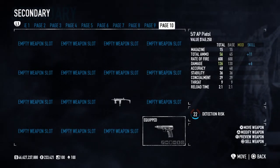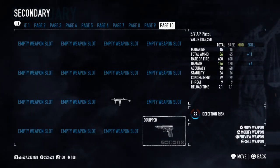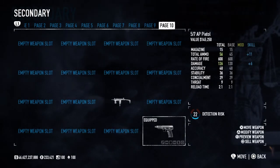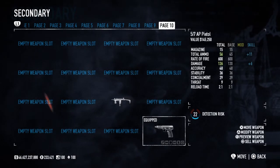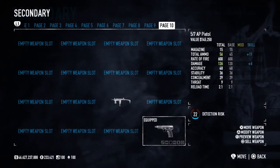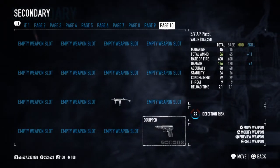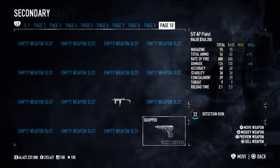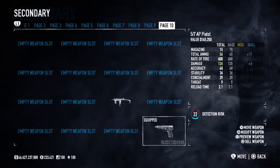Let's talk about the stats a bit. It doesn't have much ammo for a pistol, but that's partly because it has a very high rate of fire. Console-wise, this is the second highest rate of fire for a pistol, only beaten by the full-auto Glock 18. It has pretty good concealment for a pistol of its size.